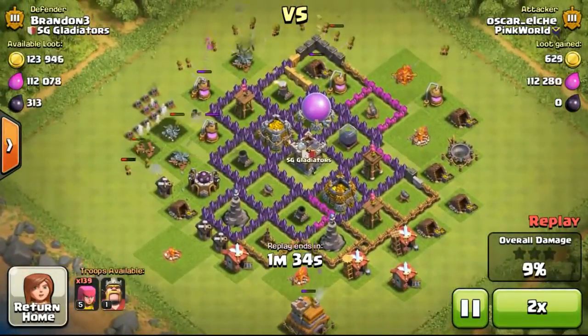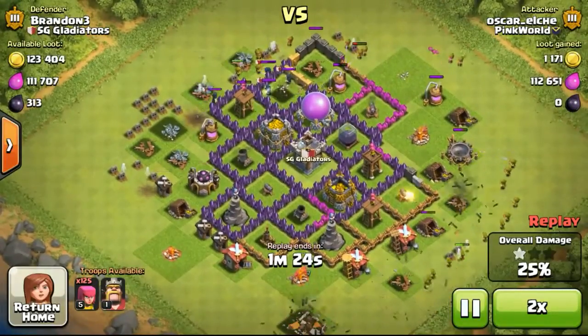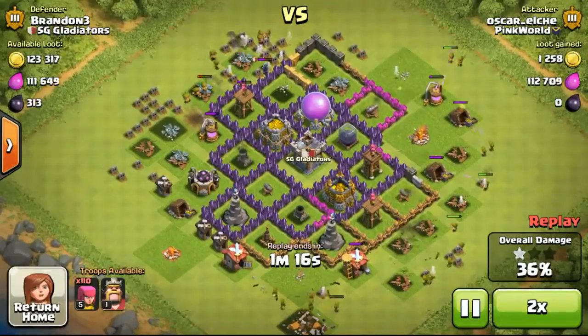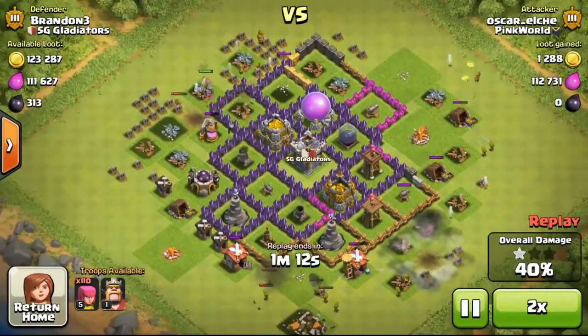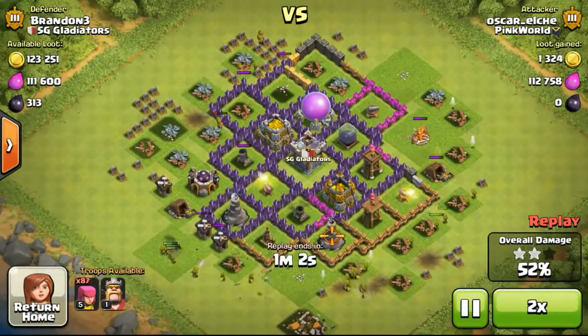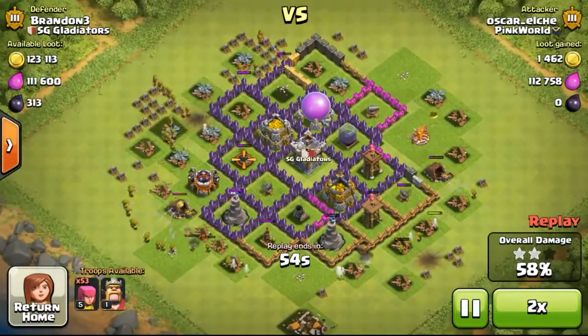No spells at all, and then eventually he decided to take out the Elixir storage first. So I put one of my Elixir storages outside as I didn't need Elixir that much right now. Once I reach Town Hall 9, I will need all the Elixir to upgrade the walls. So as of now my upgrades, I don't really need much Elixir. Going ahead with the attack, he spread his troops out really nicely, taking out the outside structures first.